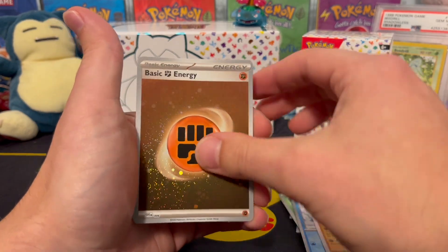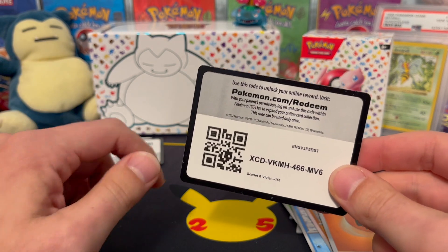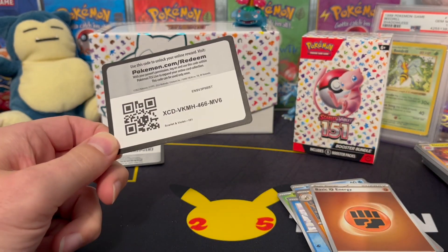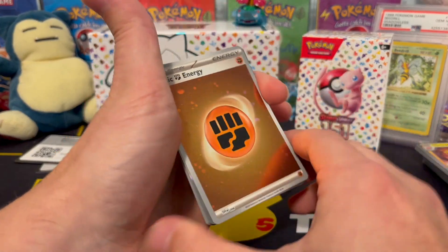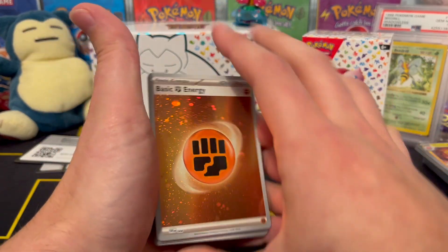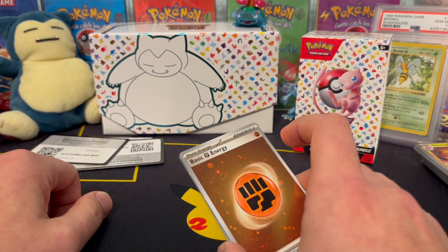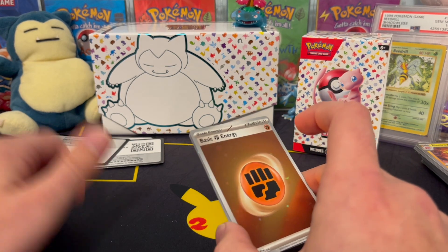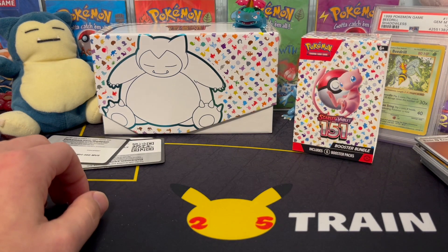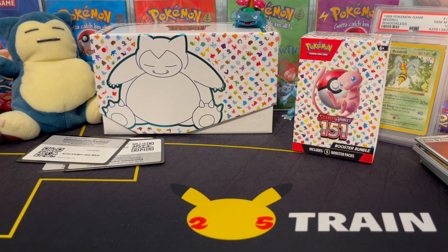That was about as big a bust as six packs as you can get, and that is basically what you could be getting with this set pretty frequently. You're not guaranteed to get EX cards — they're tough to pull. Illustration arts are not easy to pull either, like one in 12 or something. Secret art rares are even harder — one in 32, and like one in 50 if you want hyper rares. That's all we have for today — six packs down. We'll do another six another time.